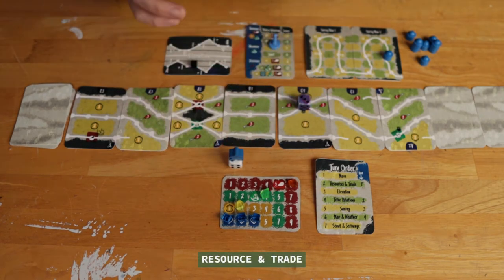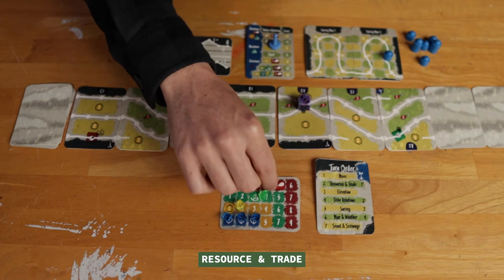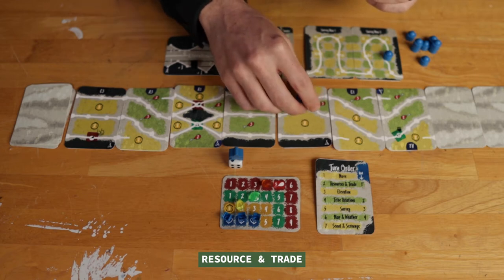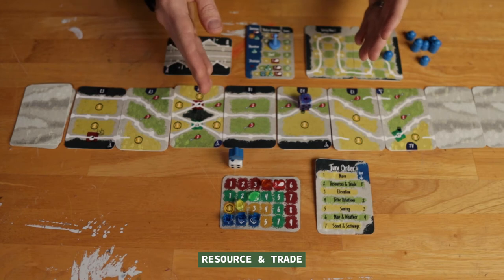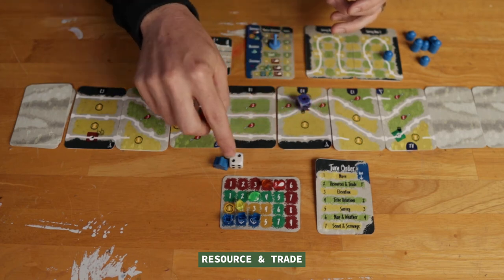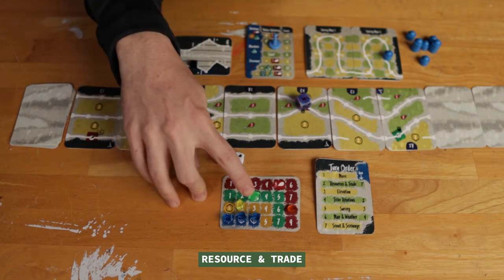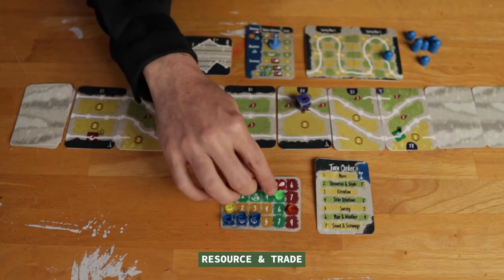After moving, we go to Resource and Trade where I subtract the resources I used. I went through a forest and a settlement, so that's two food and the forest costs one supply as well. I also subtract my stamina — I went into two new regions so I subtract from three down to one. Now I add back what I gained: this was a food settlement with a die roll of two, so I get two food, but I double it because my Scout was there, giving me four food. Last, since I'm on a settlement I can trade one pelt for two more supplies to set myself up for future turns.